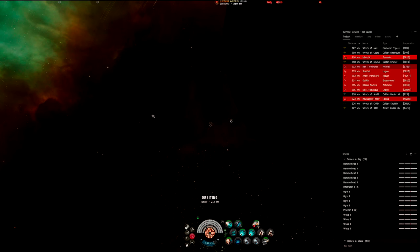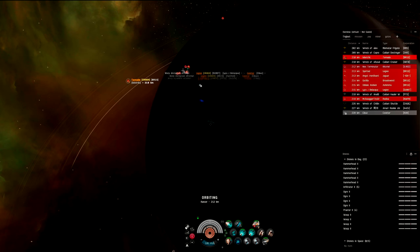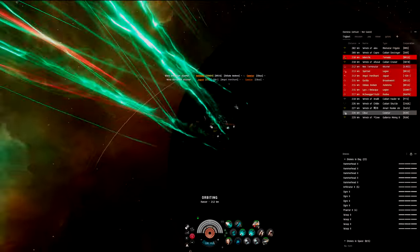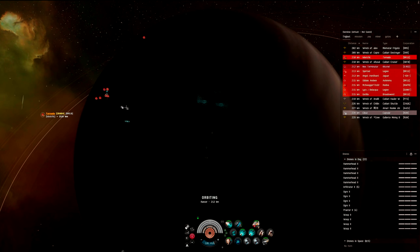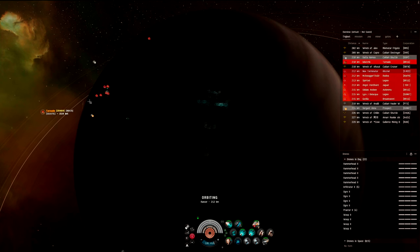Then we get into the nitty gritty — the main gate camp, the short range one. You can see the short range camp going on here. A Covert tour just jumped in and was popped before I could even look — that's how fast it can happen. The short range gate camp works in a specific method with a couple of different parts, not all of which will always be active.